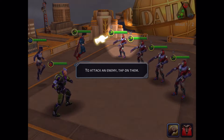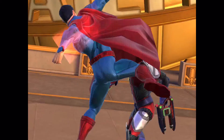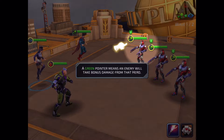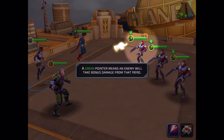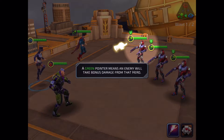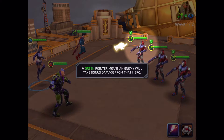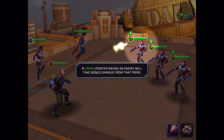First thing we do is attack an enemy — tap on them. Your Superman does this absurd super punch. A green pointer means an enemy will take bonus damage from that hero. You can tell from the top right corner: red beats blue, which beats green, which beats red. It's just a triangle of doom — so greens are taking extra damage from blue folks, in this case Zatanna.